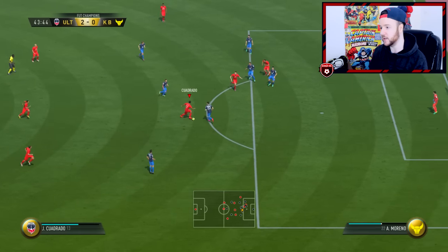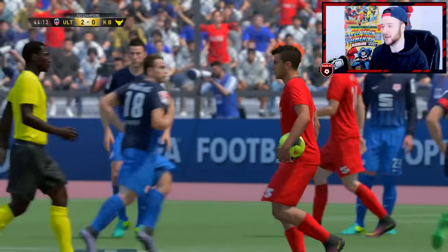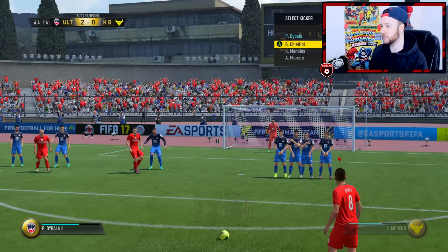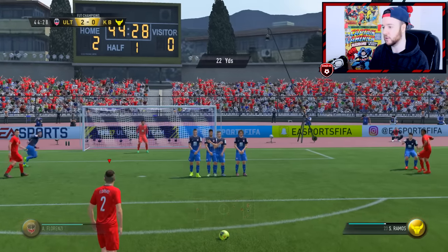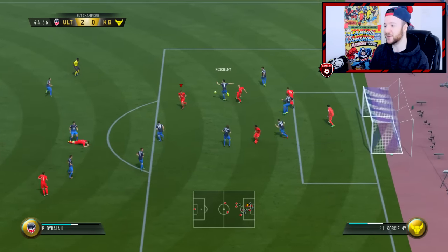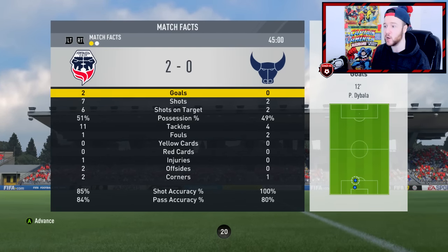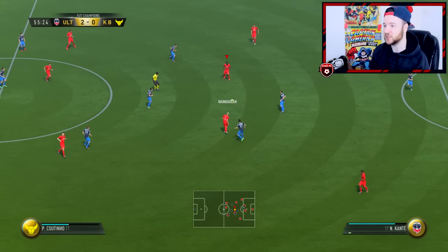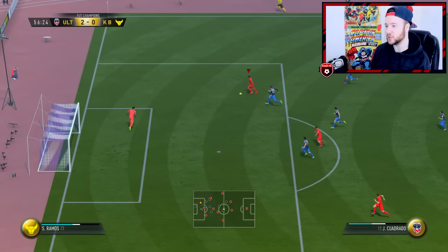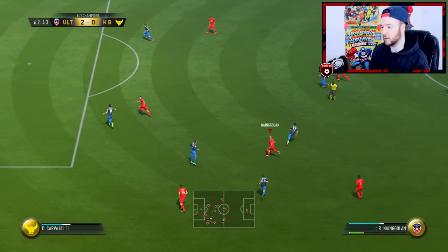This is the start we want for the weekend league — we need to finish top 100 and get those Team of the Week packs. Quadrado in space — oh we've hit him with the scoop turn. Florenzi has a decent free kick — I'm hoping this goes in. Off the line! He's got really accurate free kicks. Half-time stats: two-nil at the break, six shots on target — we really should be three-nil up. I'm not liking the positioning of my players. He's put me under some serious pressure.